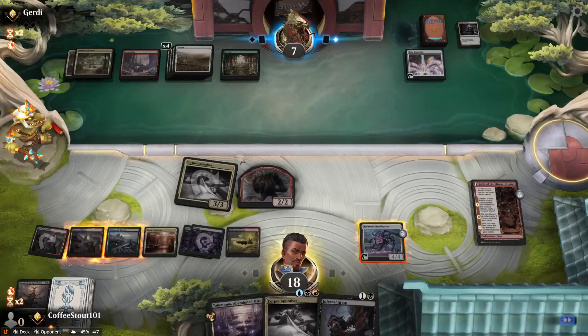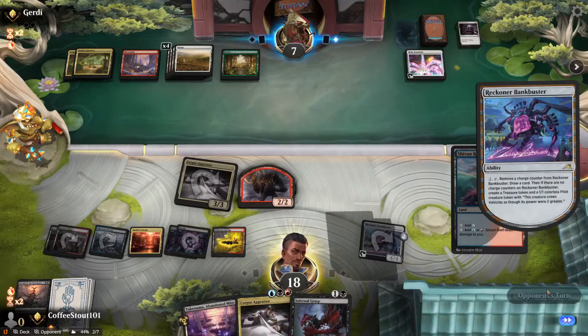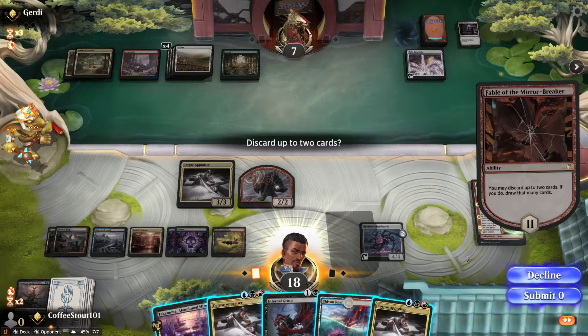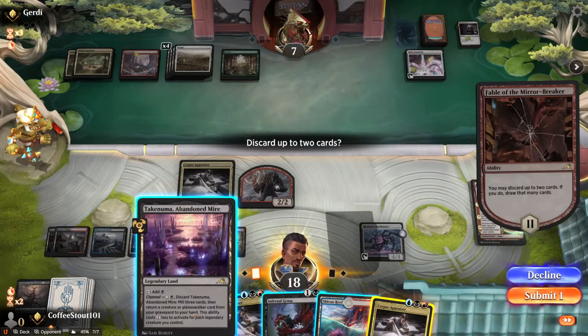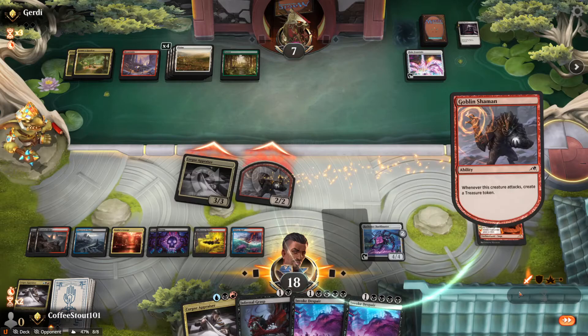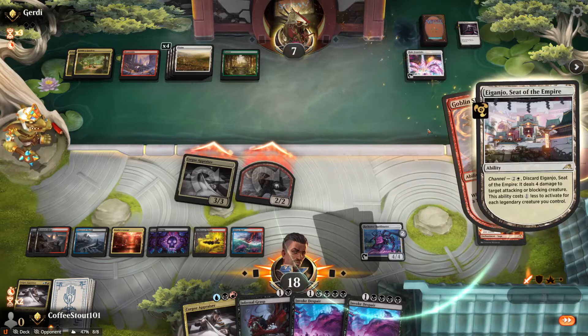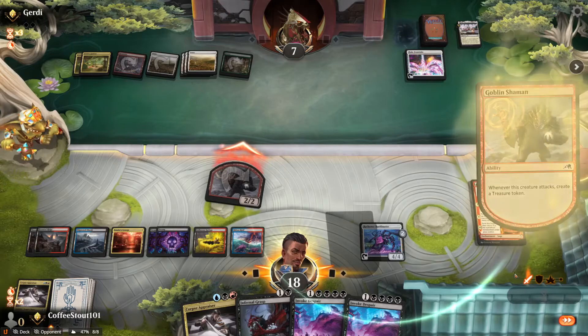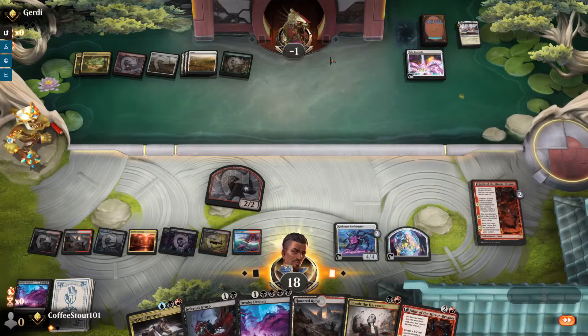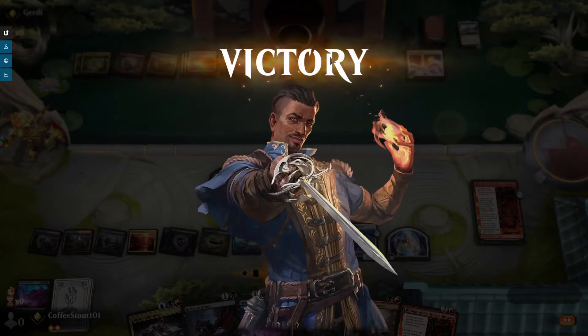Do we want a Corpse Appraiser? I think we go ahead and Fable here. We only got four mana left so we cannot draw cards and Infernal Grasp and Corpse Appraiser — we either have to choose Corpse Appraiser or kill a creature and Bank Buster. He didn't play anything, so we'll just draw a card and move on. Another Corpse Appraiser. Do I want to discard anything? I think these two. Yeah, that's game. That is game. He does Ejanju — we still swing in, do some damage, then Invoke Despair and he dies. Absolutely brilliant.